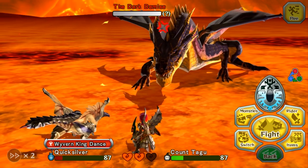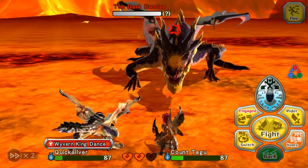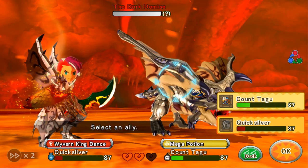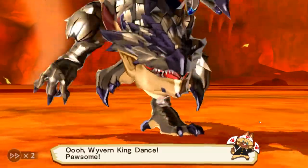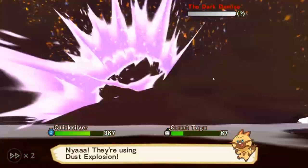Oh my god, I knew I was gonna die. Oh my goodness — this is so close. Oh baby, alright. Wyvern King Dance. Count Tagu's gonna die — it's just gonna be a thing, we have to accept it. We need Quicksilver to live, so we're gonna fully heal him. There's just no way to heal me up anymore. Come on, Quicksilver — I believe in you, baby. Let's do it.